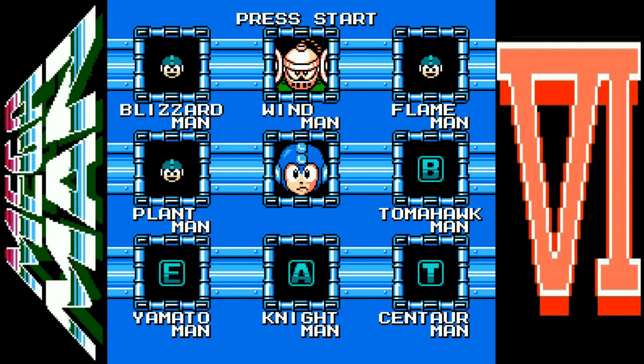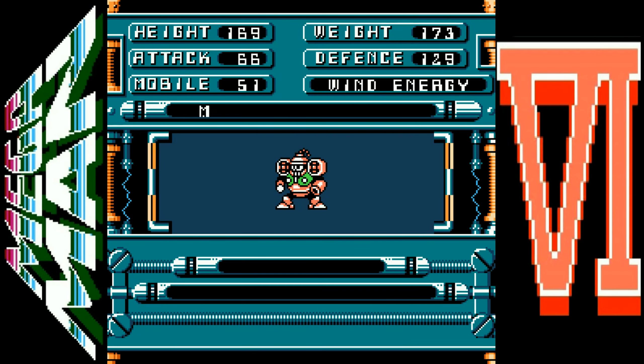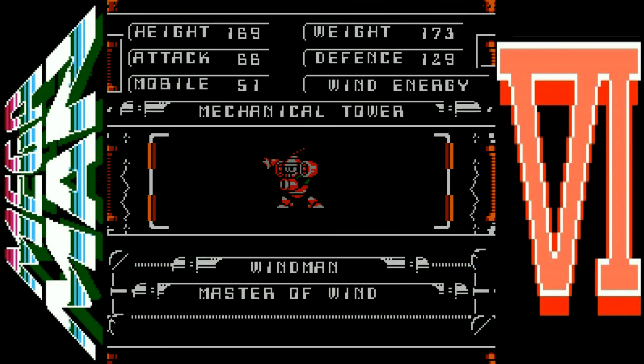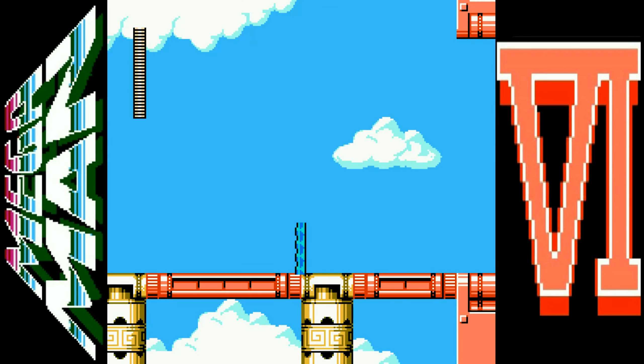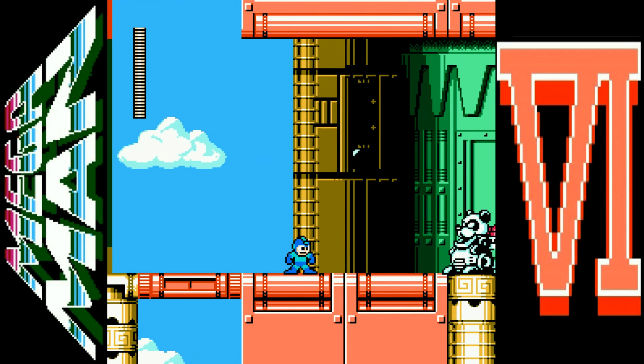Hello everyone, welcome back for more let's play Mega Man 6. One last robot master to go, then we get on the castle stages. And now Mr. Dr. X — whatever — may lose a few lives here because Wind Man means fans blowing you into spikes.